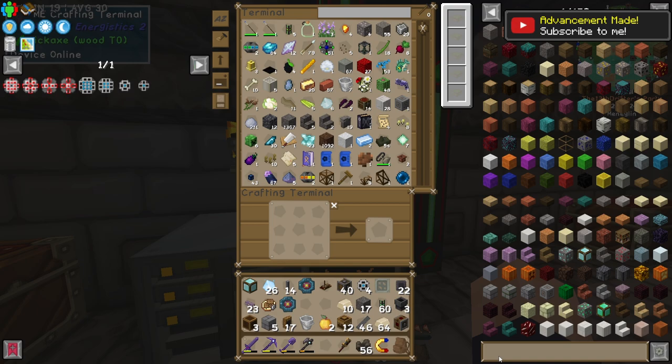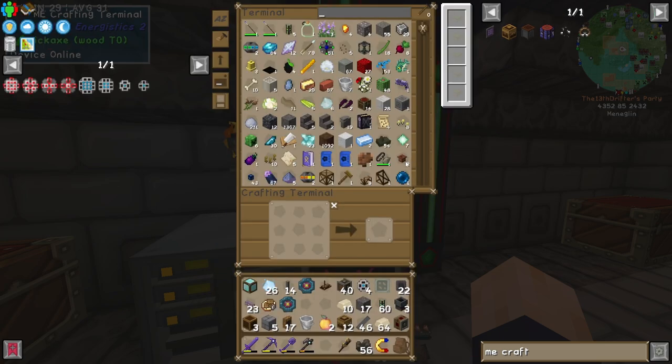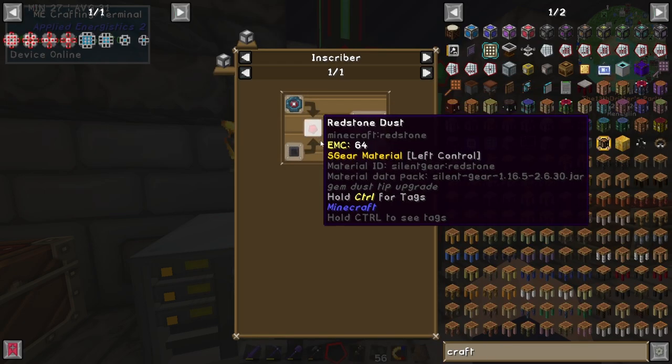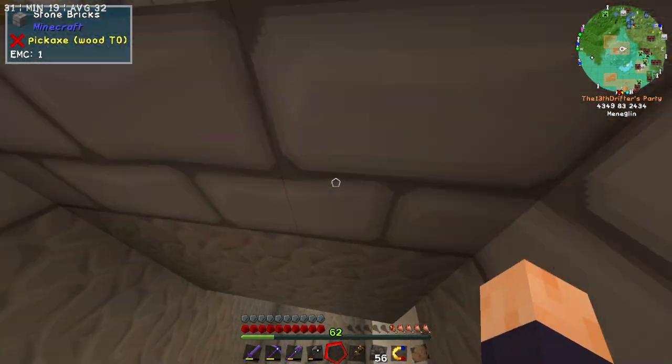The last step now should be the calculation processor, right? That should be the last thing we need. If we just grab the regular ME terminal, there we go. How do we get the calculation processor? It's redstone and printed calculation circuit. There we go. We've only got logic circuits though.